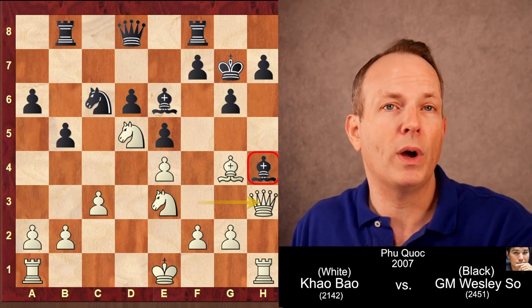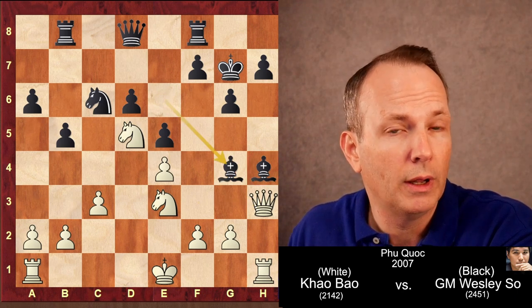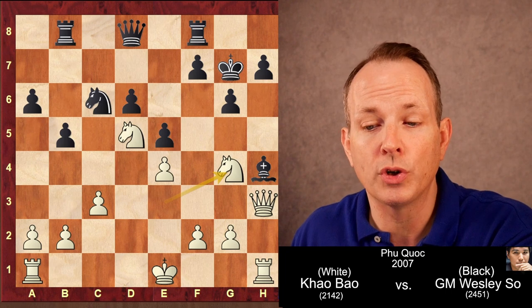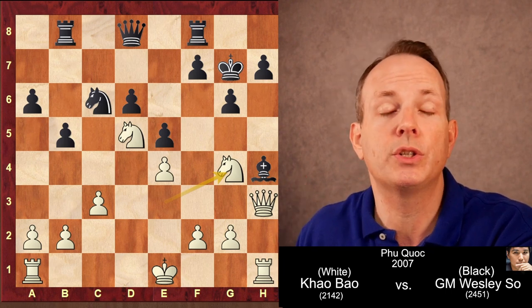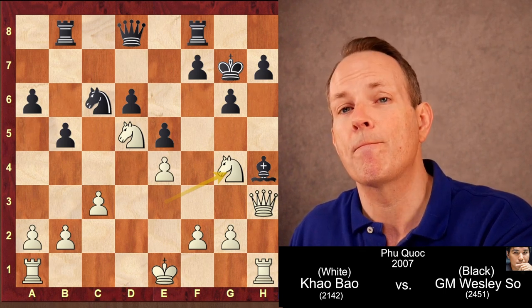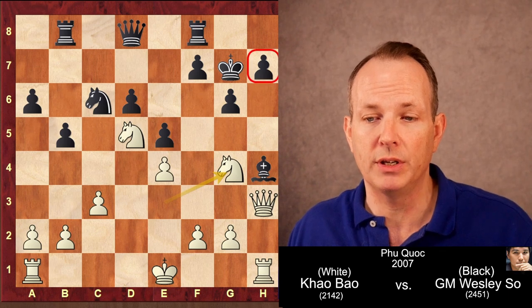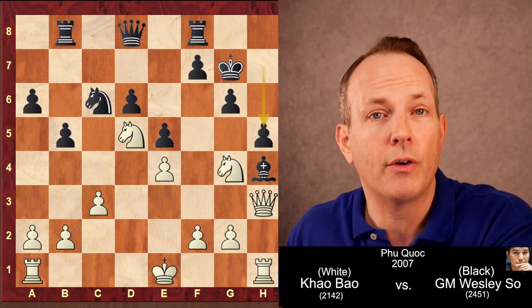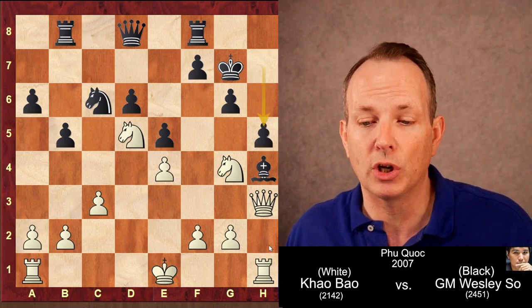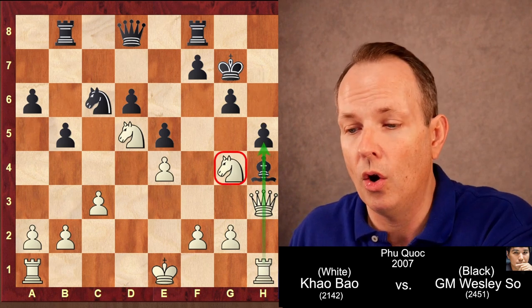Wesley So plays Bishop takes G4, and now knight takes G4 is played. There's only one move that Wesley So can make to survive — the counterattacking move H5. You can't move the bishop because then white just takes on H7. H5 not only closes up the file but also counterattacks the knight on G4.